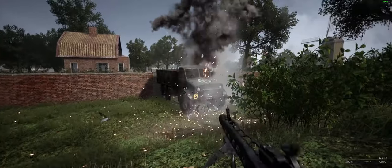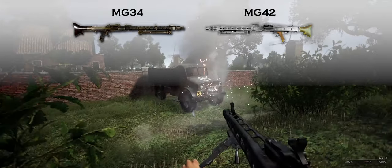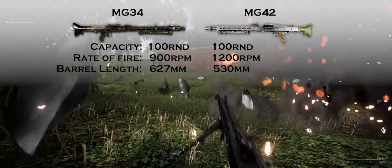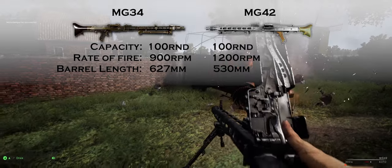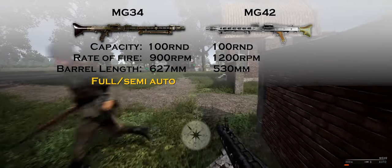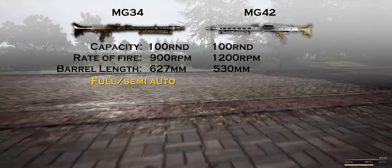So first of all, what are the practical differences between the MG34 and the MG42? Well, in post-scriptum both of them have a hundred rounds in the mag, and the MG34 has a slightly slower rate of fire than the MG42. The MG34 is longer than the MG42 and it allows you to fire in semi-auto — and believe it or not, these differences are actually significant, as I will explain later in this video.